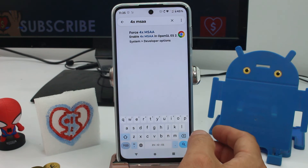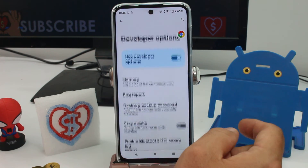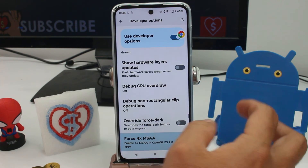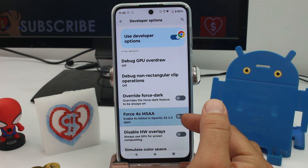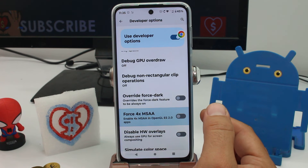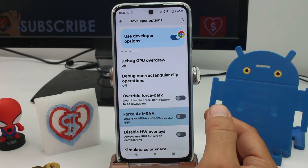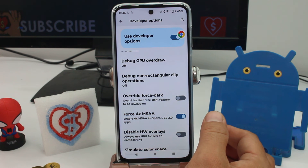Search for 'Force 4x MSAA' and enter. As you can see, you get there fast and easy. You can enable this in OpenGL ES 2.0 apps, and games are going to be boosted with this option. Go ahead and activate it.